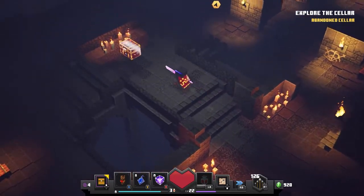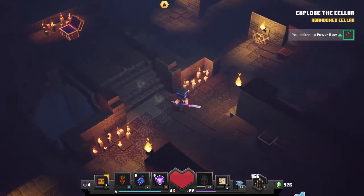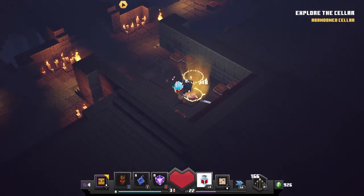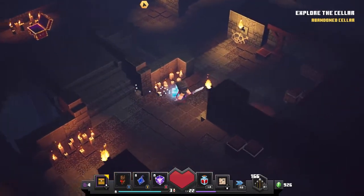Wonderful — and we got a chest. Another power bow, that sounds fun. We've got to get back to where we came from.